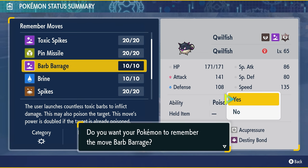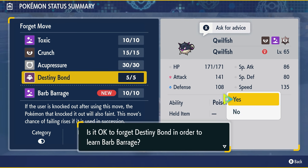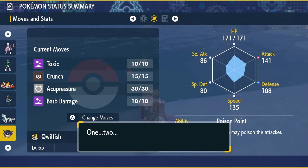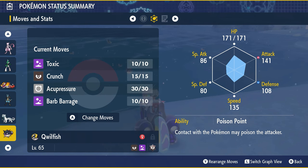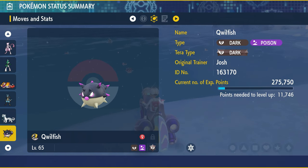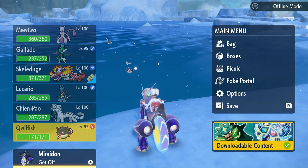Any Qwilfish you catch should have Barb Barrage as a move it can remember, because they're all pretty high level — around level 65. Click Barb Barrage and just replace it with whatever move you don't want. I'm swapping it out with Destiny Bond — I don't really care about this Pokémon, I just want to get the Pokédex entry. There you go, it knows Barb Barrage.